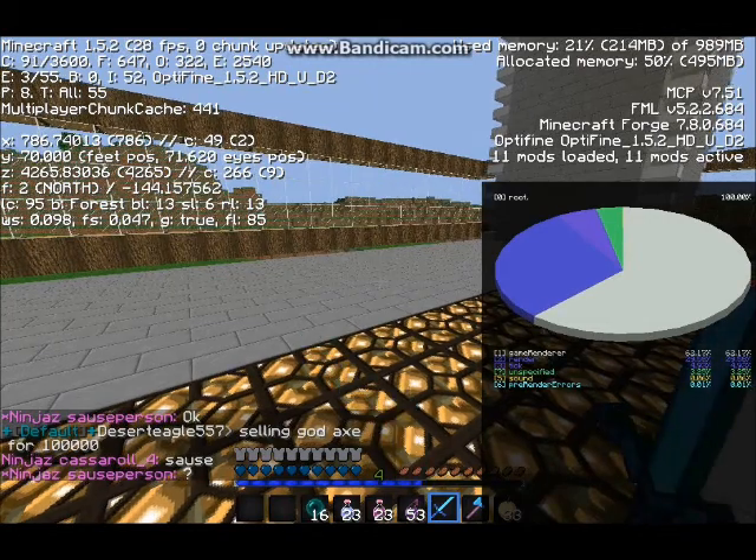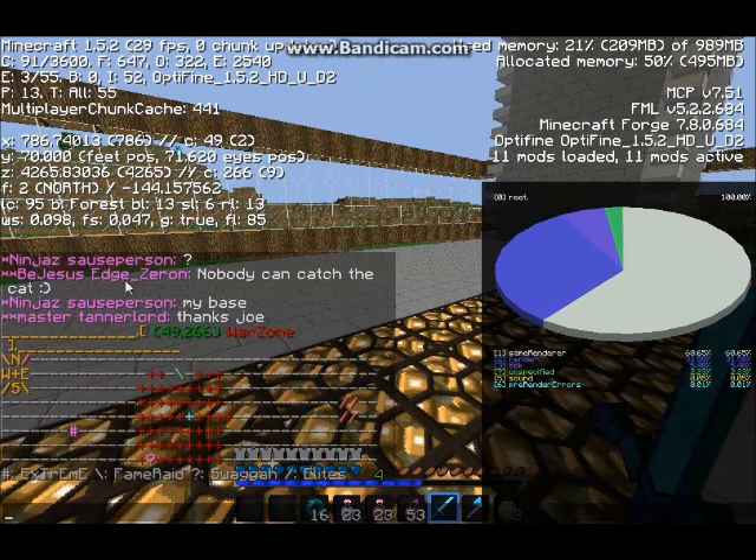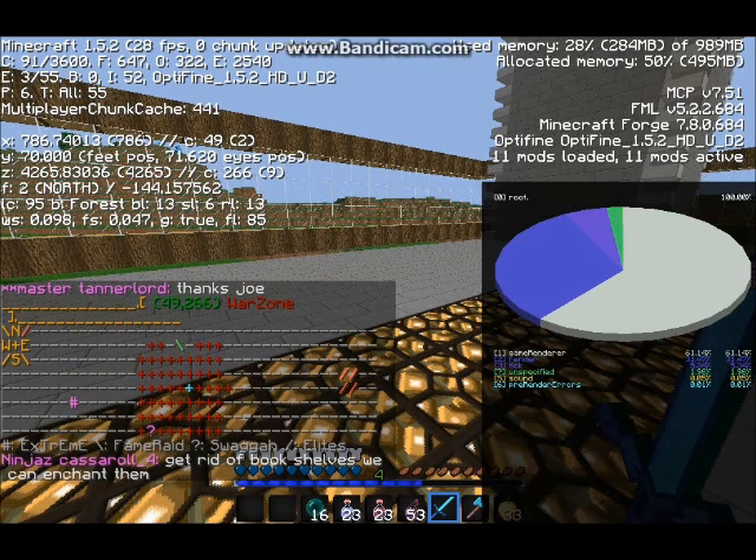Alright, there, you should see it better. Your X, Y, Z, and F coordinates — let me type this in again. It will show north, so right now I'm facing north.